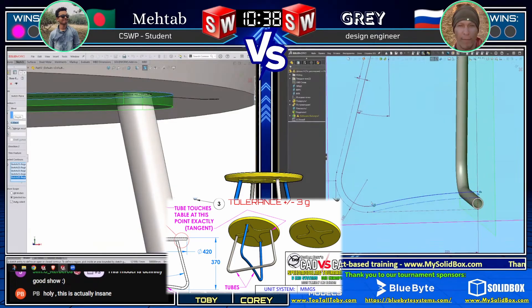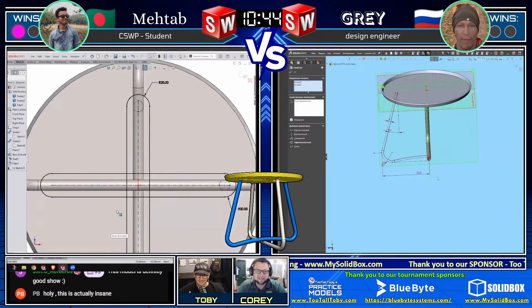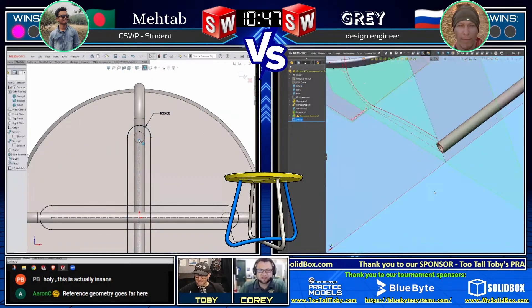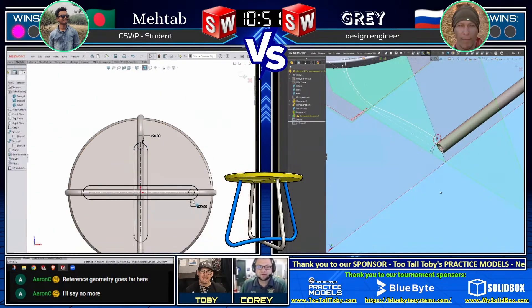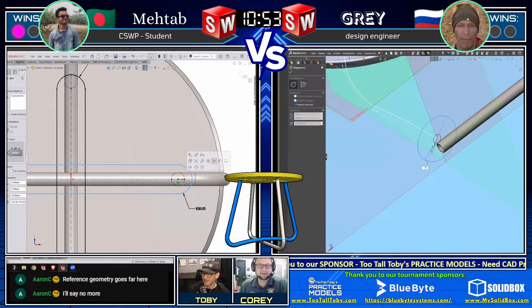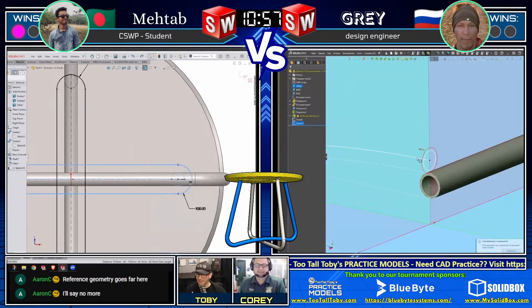Both runners are struggling to come to grips with the plus sign - what's going on with it. Matab looks like he's figuring it out, he's getting there. It's one of those back-and-forth moments where you keep trying to figure out how to do it - did I check this, did I do that? You can definitely feel the nerves. You think you've got it, go back and look at the print, and realize it might still be off.